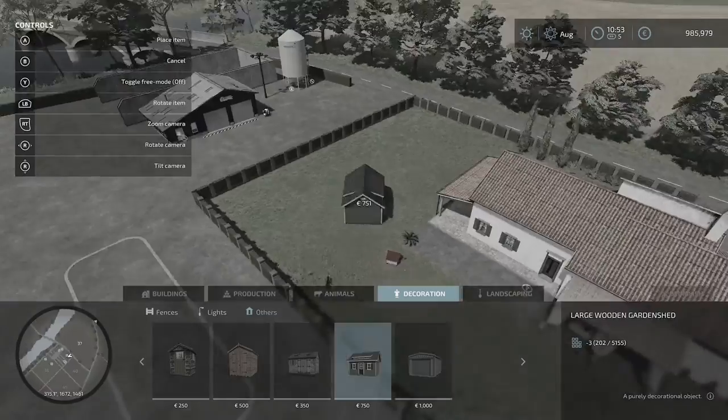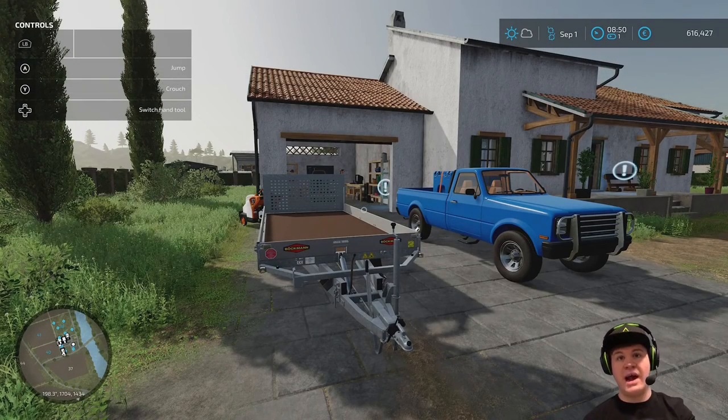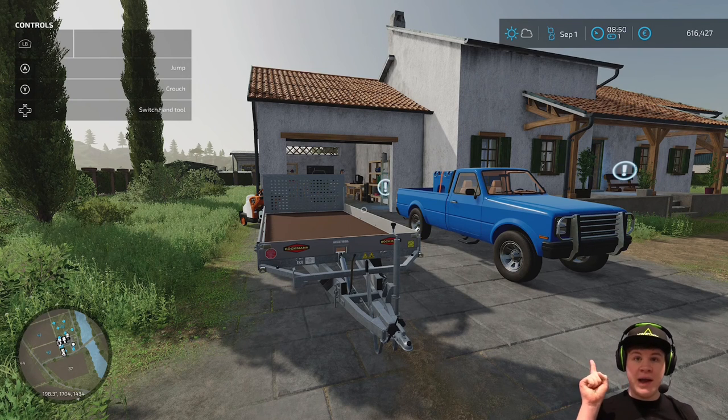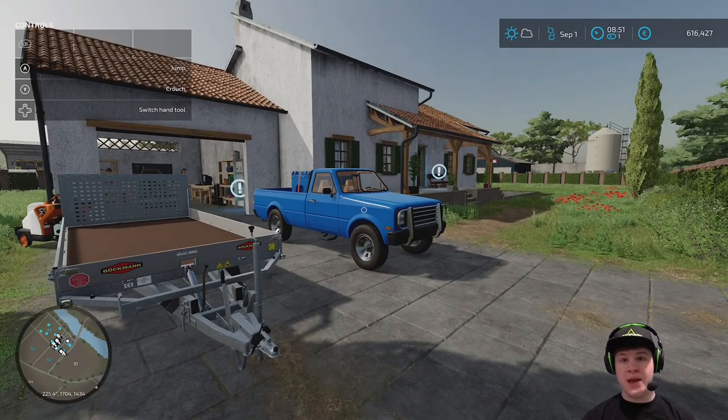I'll leave a link in the description below if you want to go check out the speed build for the farm that I built. One of the main things you might have noticed is I now have a green screen — it's actually a blue screen because my merch, headphones and everything are green, my shirt is green, so I have to have a blue screen. We've built the farm in the speed build and we've got all the machinery.